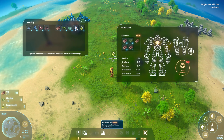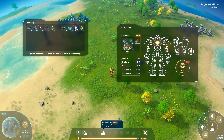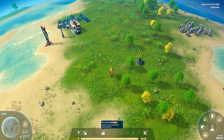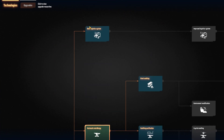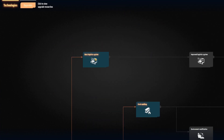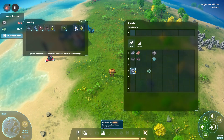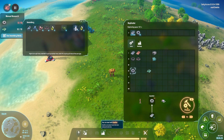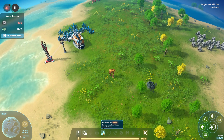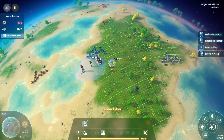That gives us a lot of energy. Are we done with that technology thing? We are. We need gears — they're fairly simple to make, just one iron ingot if I remember correctly. And I do. While that's going on, we'll set up our smelters. We'll put the iron smelters over here — there's another iron vein over there.